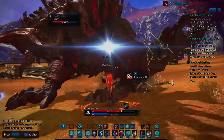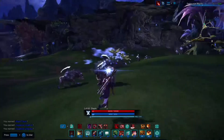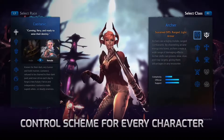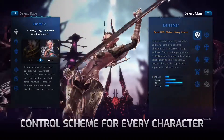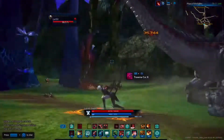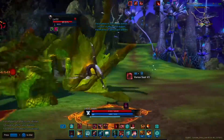All the skills and combos that you're used to are fully accessible with a gamepad across two separate skill blocks. Terra has a wide variety of different character classes, and they all play a bit differently. For this reason, the developers have created a unique default button mapping for each class. You can also fully customize these button assignments to your personal preference.